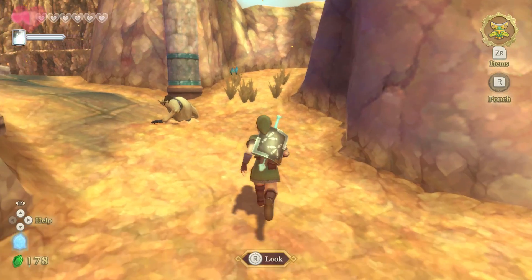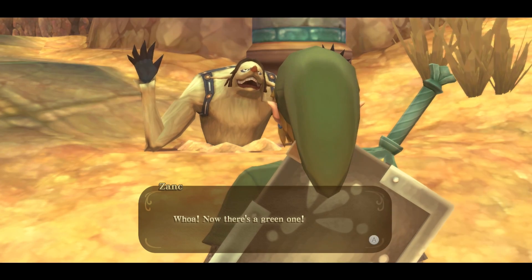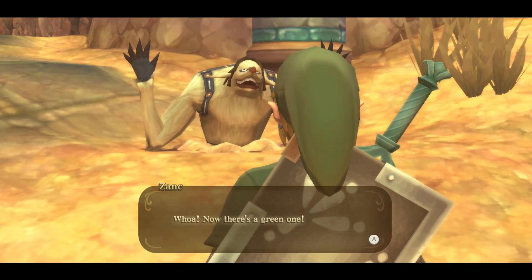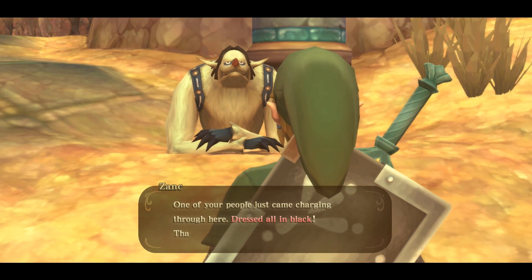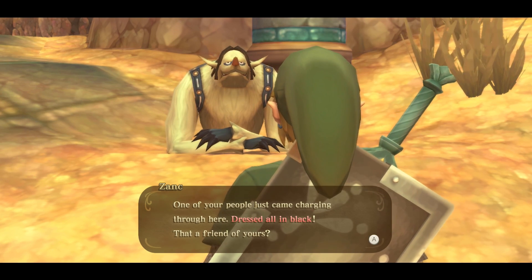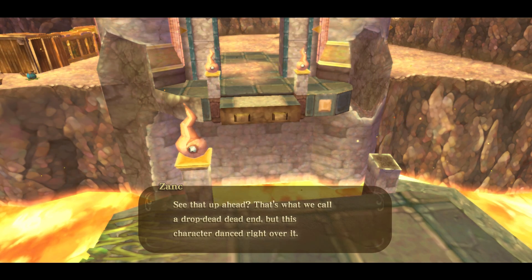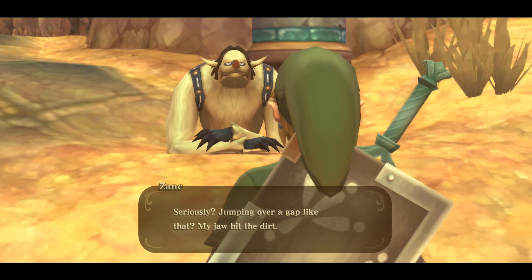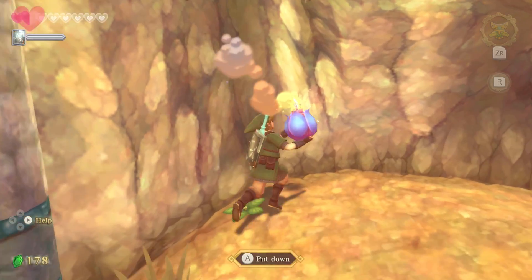That'd be a kick-ass way to go — just throw my body on top of the hard lava and have me skip across it. One of your people just came charging through here dressed all in black — that a friend of yours? See that up ahead? That's what we call a drop dead end, but this character danced right over it, jumping over a gap like that. My jaw dropped — that seems pretty spry of them.